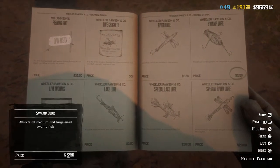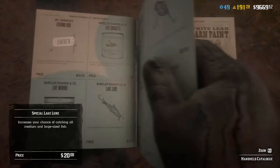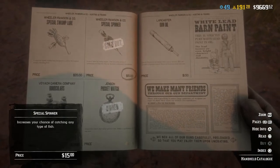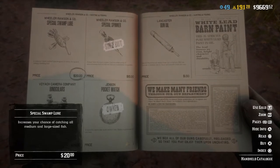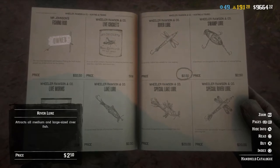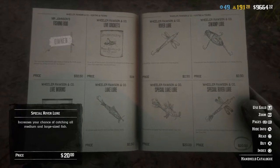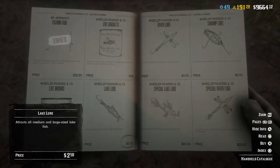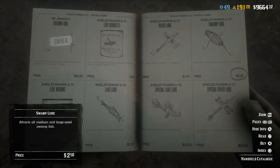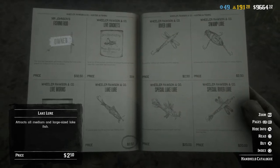You can see the fishing rod as well as some lures and bait you can buy. There are special lures, regular lures, and a special spinner lure — the special spinner lure will catch any fish in any type of water, so that's a great one if you just want to catch something. Then there's special lake, special river, and special swamp lures — those will only catch the large fish in that specific type of water. The regular river, lake, and swamp lures will catch any fish in the specified water type, so you'll get small fish as well as larger fish.